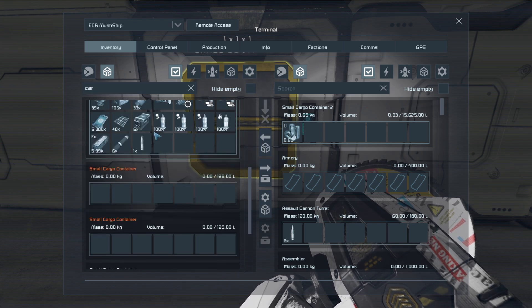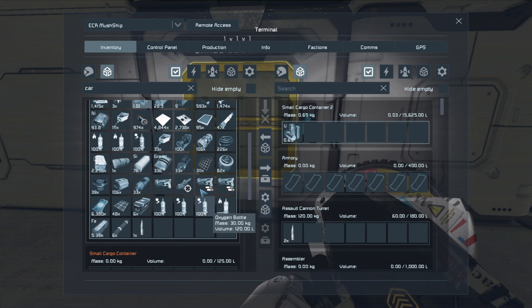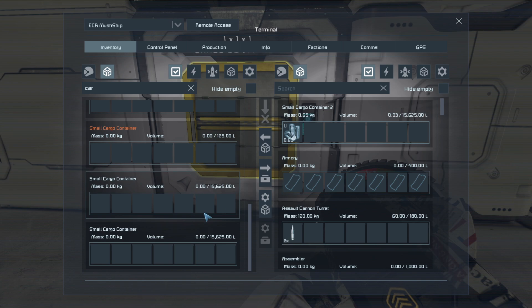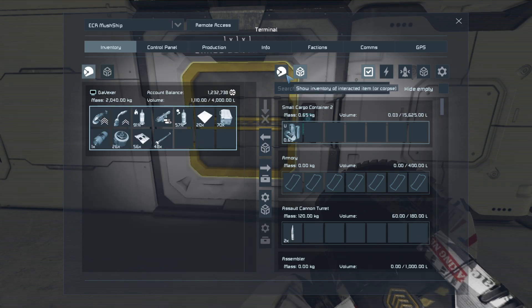We've got a hundred gravity components - not too bad. We have all these bottles for other reasons, and not a lot of iron - 5K is not too bad. Not a lot of silicon either. We can't really make money out of the trade stations - it just doesn't work that well.